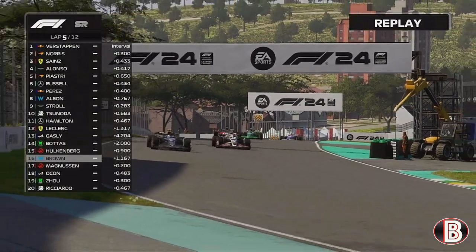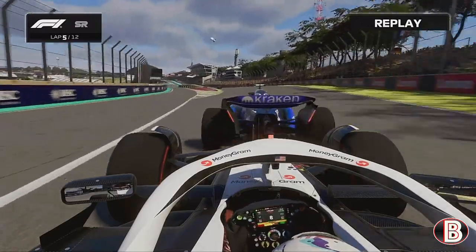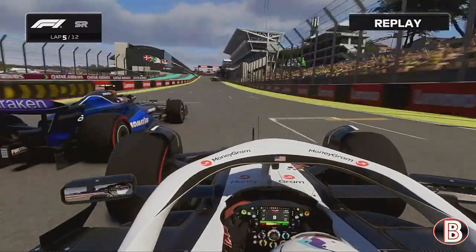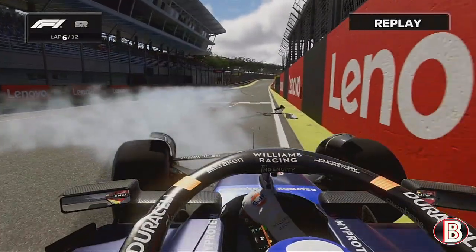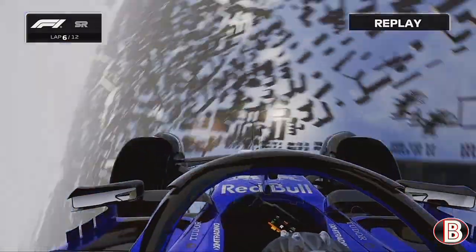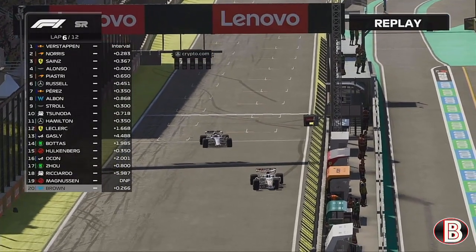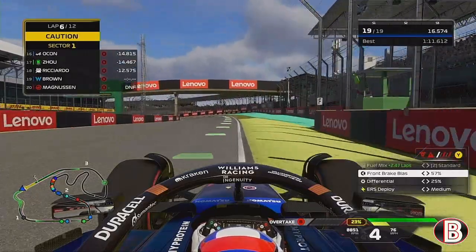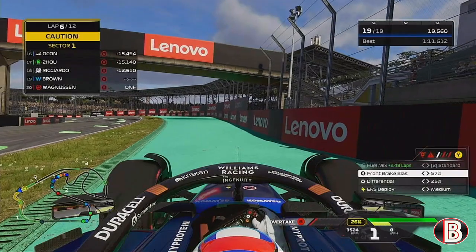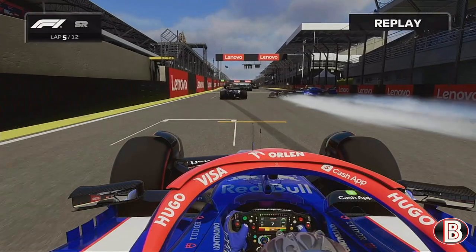At the end of lap five, Magnussen tries to get past us, getting closer and closer to the inside. He taps the back of us, we slam the door, and we make contact. Daniel Ricciardo goes through the track, Magnussen is out, we are out — we've spun back around and that's our sprint race ended. Ricciardo sent into narnia and the sprint race, our first one of the career mode, is done.